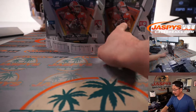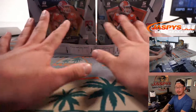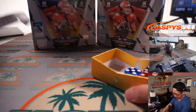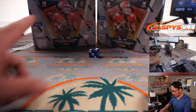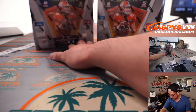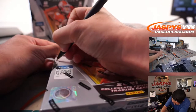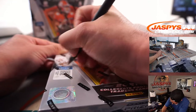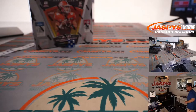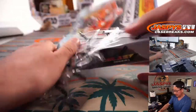I'm back. These are the last two boxes from that case that we popped open. Break 15 will be one of these boxes and break 16, already on JaspiesCaseBreaks.com, will be the last box. We'll use the die — 1, 2, 3 for the left side, 4, 5, 6 for the right side. It's 3, so we're going to do the left side here, and we'll save the other for break number 16. Let's pop this guy open.